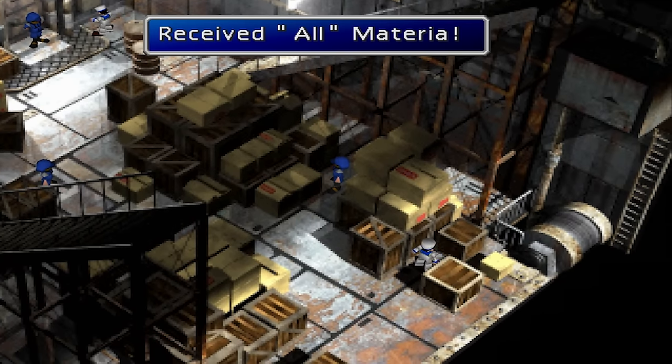Choco-Mog. The Choco-Mog Materia is obtained by talking to the Chocobos outside of the Chocobo Ranch and selecting the first Wark option. If this isn't done on Disc 1, the player can catch their own Chocobo and talk to it, and will still receive the Materia.